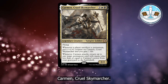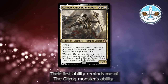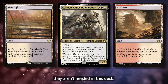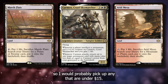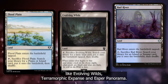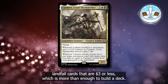Number 4 on my list is another precon commander: Carmen, Cruel Skymarcher. While this card does make for a powerful Vampire and Sacrifice commander, I'm much more interested in building them as a Landfall commander. Their first ability reminds me of the Gitrog Monster's ability since we get benefit from sacrificing lands. While fetch lands like Marsh Flats and Arid Mesa are powerful, they aren't needed in this deck — they are pretty inexpensive right now, so I would probably pick up any that are under $15. You can play the tapped fetches such as Grasslands, Floodplain, and Bad River, but I think you'll do just fine with Evolving Wilds, Terramorphic Expanse, and Esper Panorama. Despite not having access to green, Orzhov still has access to 32 Landfall cards that are $3 or less, which is more than enough to build a deck.